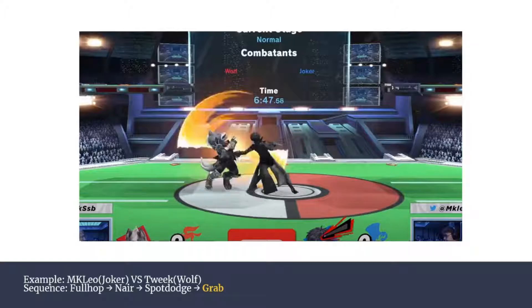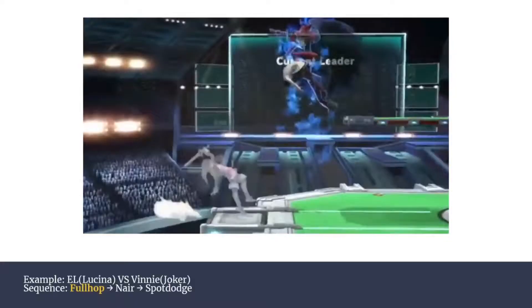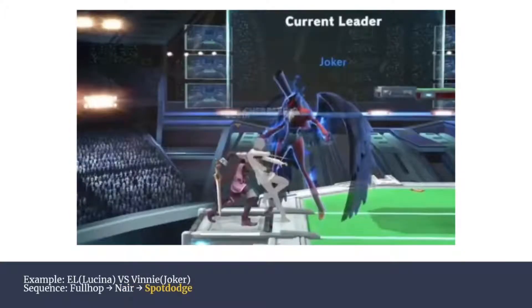You might be thinking only pros can do this sort of thing, but that's not true. Let's look at an earlier set of Ernest versus Vinny — Ernest on Lucina, Vinny as Joker. Vinny full hops Ernest as he's trying to get up from ledge. Ernest is forced to shield the Nair pressure, especially with Arsene on deck, making it a lot stronger. Then the same sort of thing — Ernest tries to grab, Vinny is able to spot dodge and would be able to punish. So it works not only for pros, but also for a mid-level JML player.